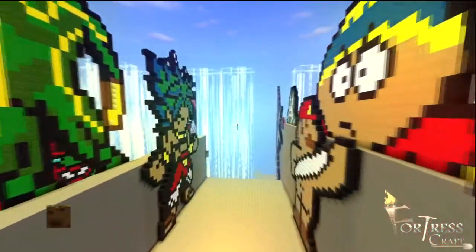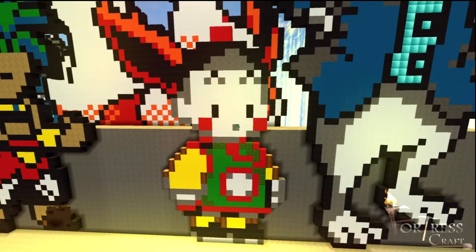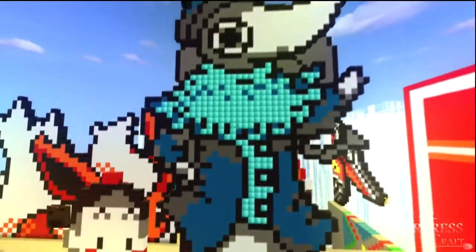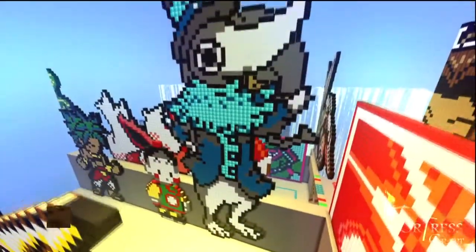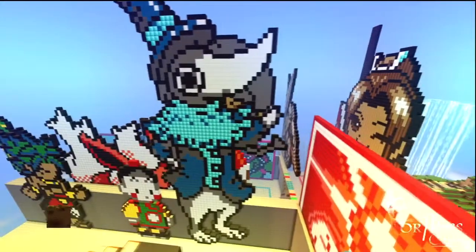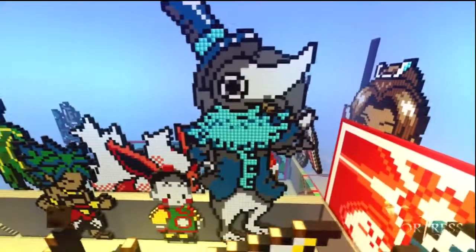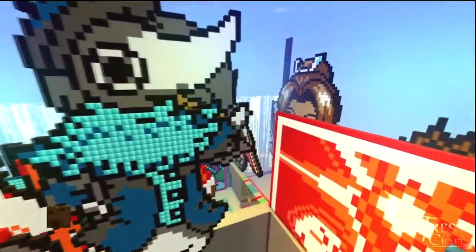We got Conan Edogawa from Case Closed — one of the best shows that used to be on Adult Swim. Used to scare me when I was a kid, but those were the old days. We got Chiaotzu from Dragon Ball Z — like a boss, even though he dies like every episode it seems. We got Excalibur from Soul Eater. I'm very tempted to just put a big 'fool' behind it in letters.